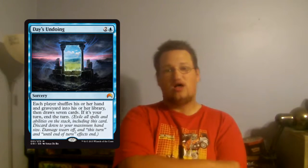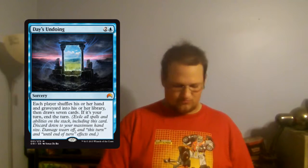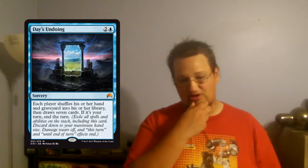The first thing I want to talk about is not really a Spell Mastery card, but it's worth mentioning anyway because it is a sorcery. Day's Undoing — it's a mythic rare sorcery. Three mana, and basically you shuffle your hand, your graveyard, and your deck, and so does your opponent. Both of you draw seven, and then the turn ends, which exiles everything on the stack, including Day's Undoing — it specifically says so on the card in the reminder text.